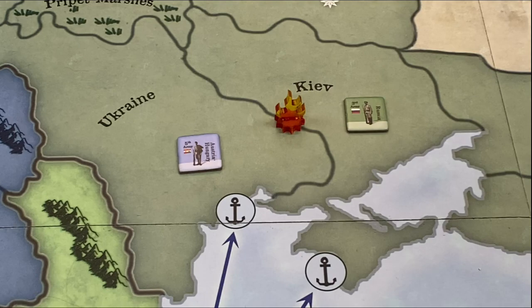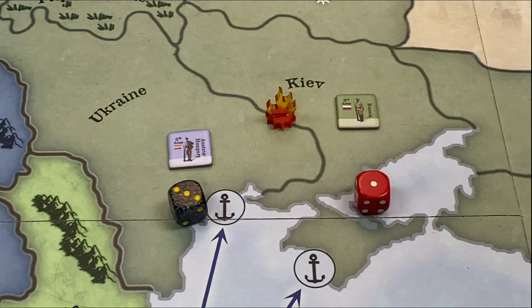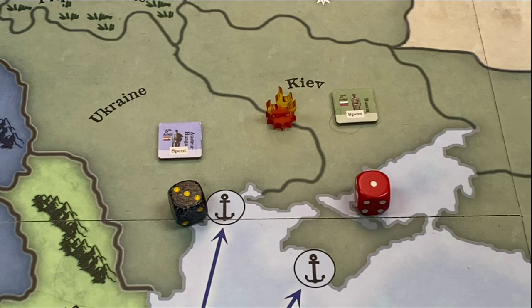Let's assume the Austrians rolled higher, so they win this round of combat. When the attacker wins, both the attacker and the defender are spent — both units are flipped to the reverse side. The attacker is done because he has no more unspent units to attack with. So in order to actually take an area, the attacker has to begin with more units than the defender. Whenever the defender wins, only the attacker is spent — the defender is not spent — and the attacker can continue with other fresh units.